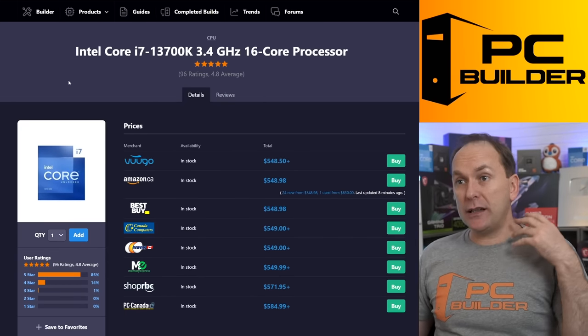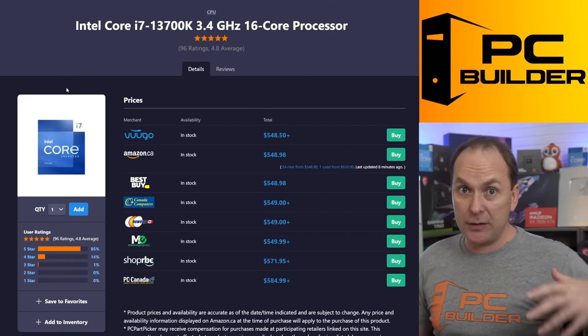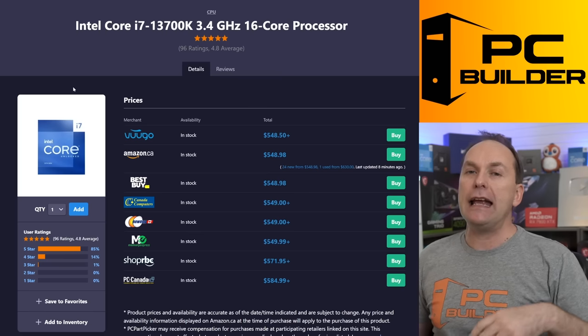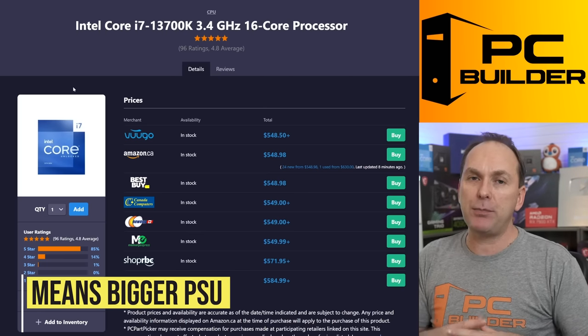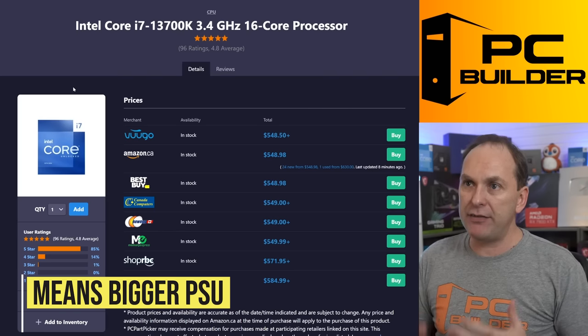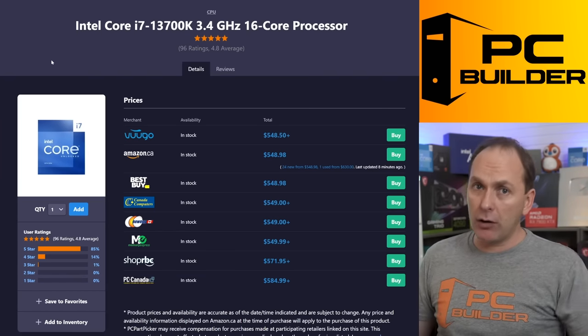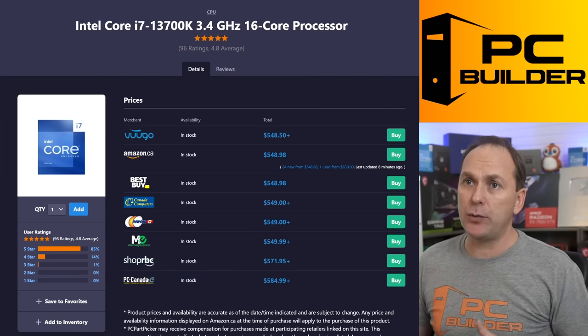For the CPU, I don't mind going Intel — the i7-13700K. But the challenge we're going to run into with Intel, especially as we up the GPU power, is we're just going to need such a big power supply that the costs are going to go up really quickly. That's why the Ryzen 7800X 3D makes a lot more sense here — we aren't going to run into those high power draw situations.